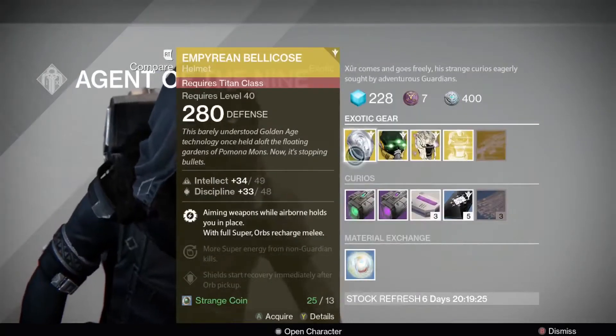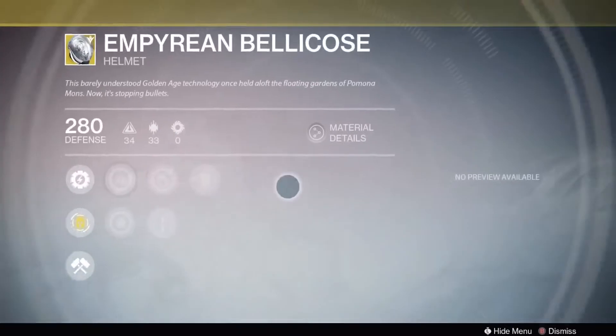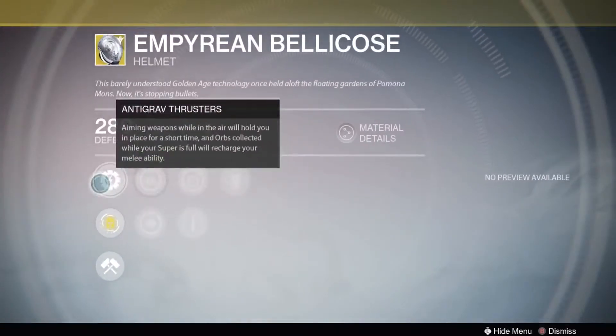For Titans he has the Empyrean Bellicose. This gives Titans the ability to hover in the air while aiming down sights. I didn't use this perk too often on the Sunbreaker Titan, but mostly because there are better options in that skill tree.